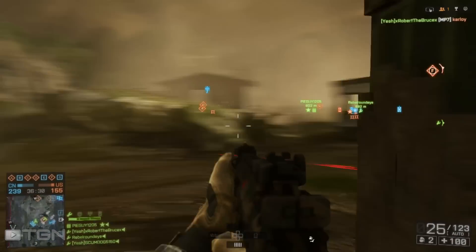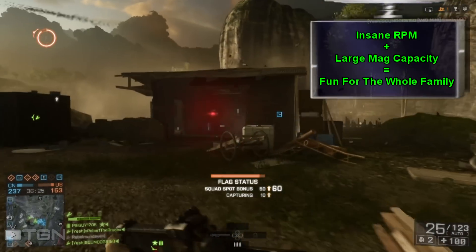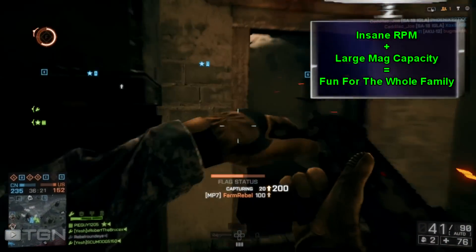The MP7 chews through ammo at an insane 950 rounds per minute fire rate. This is really awesome, but it also makes us happy that this gun comes with a 40-round magazine right out of the box.